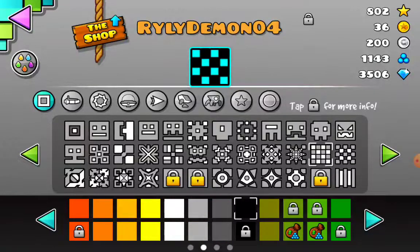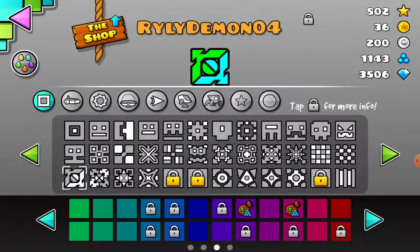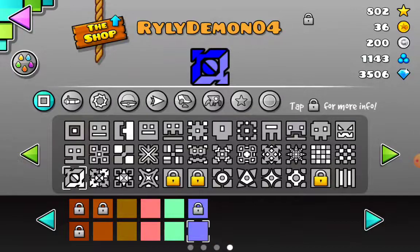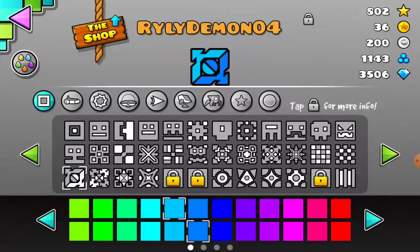Obviously there's black and white. If you want to go for this one, I recommend doing this — shading. It looks cool with shading. Or if you want a light color-ish, go for any light color. Or just do this.